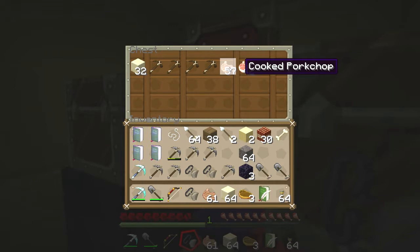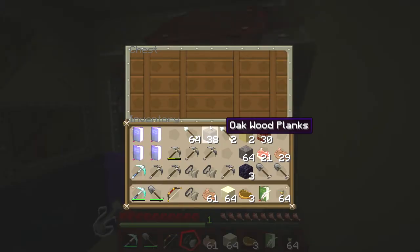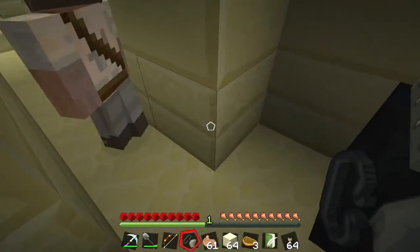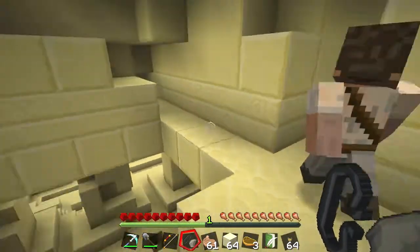Can I have some arrows? Yeah, there's still a stack in there. Food as well? Let's divide the food up, half each. Did you take half the raw pork chop? Yeah. My inventory's already kind of full. Yeah, I'm getting quite full. Probably going to get rid of these stone tools soon though, so that's okay.